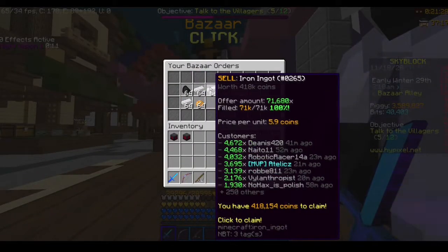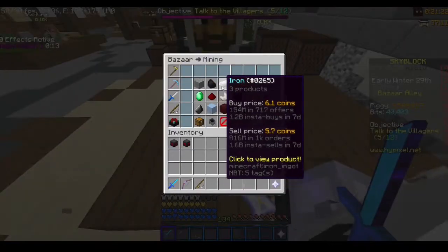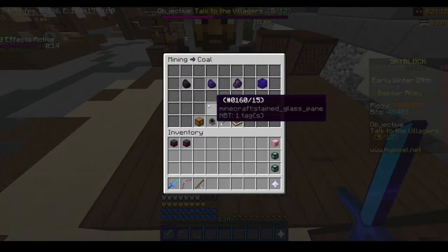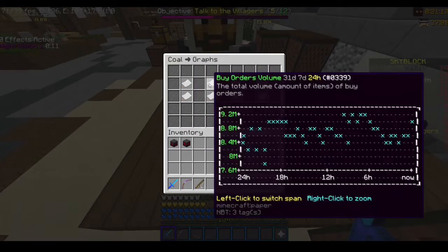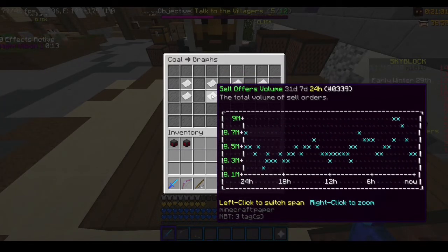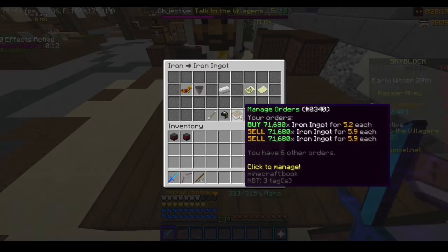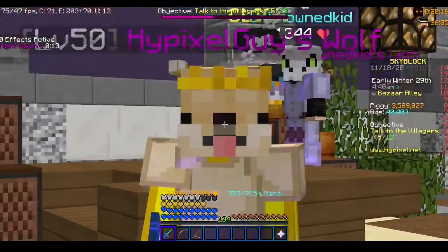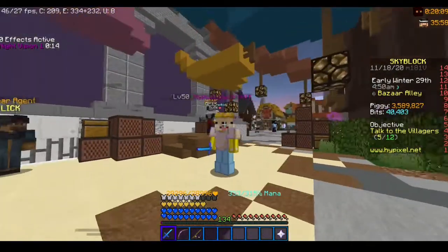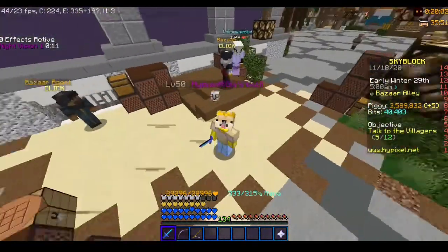I've been flipping these. These have been here for a little bit because I was playing Terraria before. What you want to do — this can be almost any item — you want to find an item that has a high supply and demand, like coal. Here you can see there are about 9 million buy orders, less than 8.5 million. So this is good because there is high supply and high demand. This might not be much in the beginning, but over time this will add up. Just do this in your free time, or leave it on and do whatever else until they're full. Maybe even grind for some extra cash.